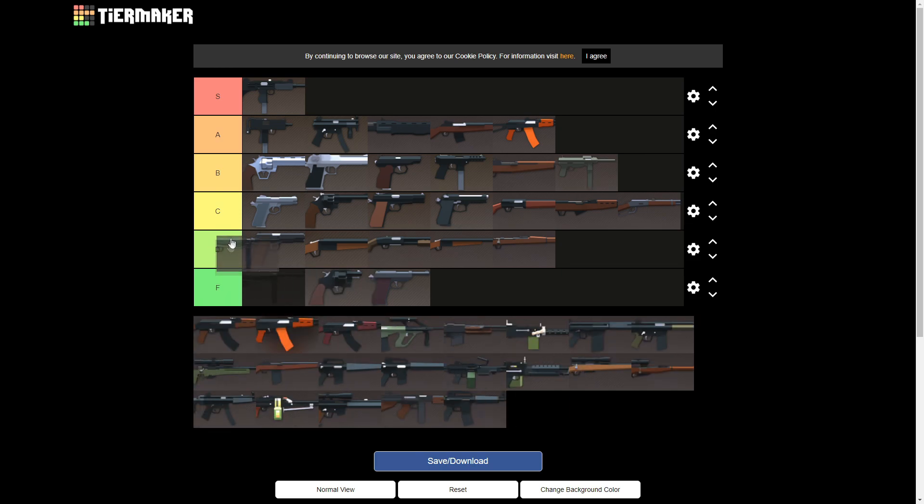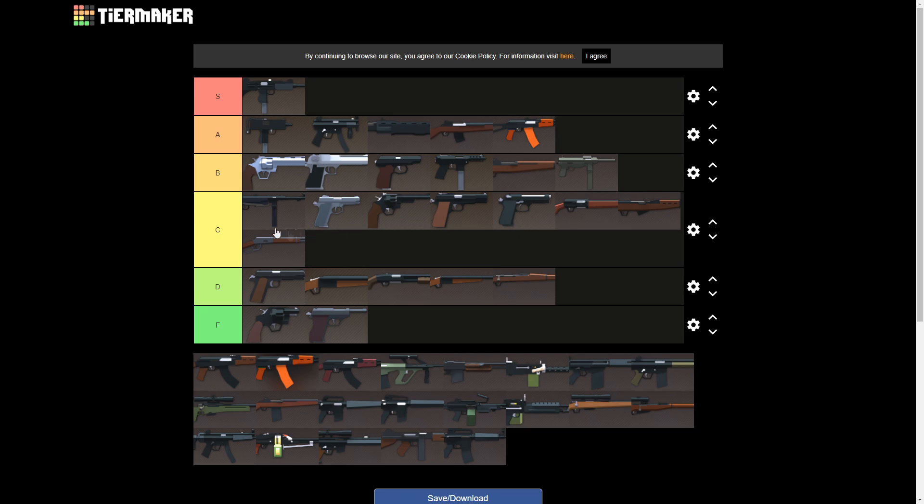MP40 — I'm gonna put this in C tier. The only good thing about the MP40 is how easy it is to get sometimes — you can stop right at the cave, kill a zombie, get the MP40, and now you have a decent gun to fight with. But the recoil on it is not that great, the range and damage are okay. Compared to other submachine guns, it's probably the worst out of them.